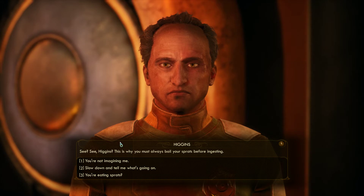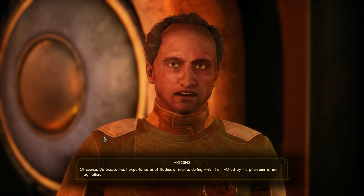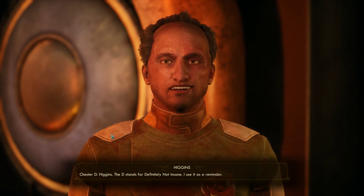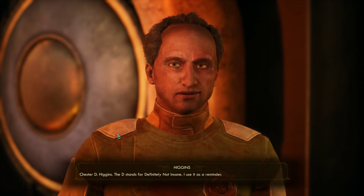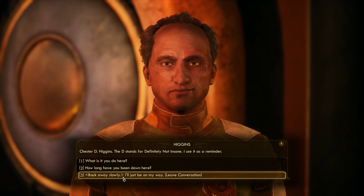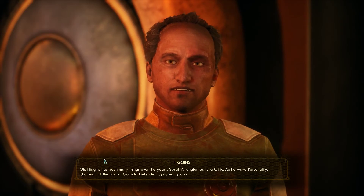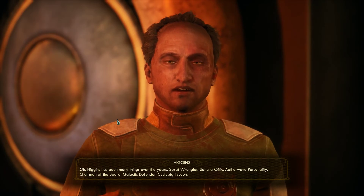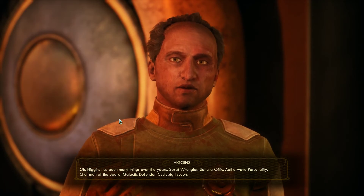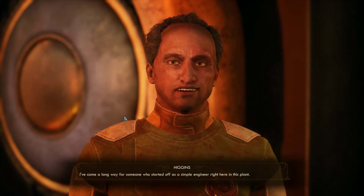Yeah, that's a good idea. Now see, this would be my reaction in reality, but no. Higgins has been many things over the years: Sprat Wrangler, Saltuna Critic, Aether Wave Personality, Chairman of the Board, Galactic Defender, Sistipig Tycoon. I've come a long way for someone who started off as a simple engineer right here in this plant.